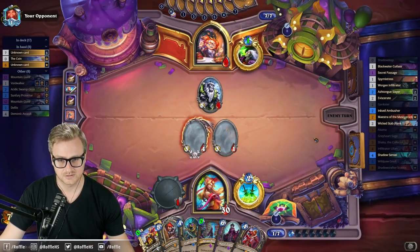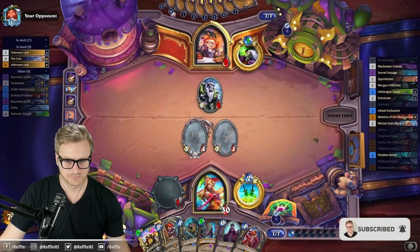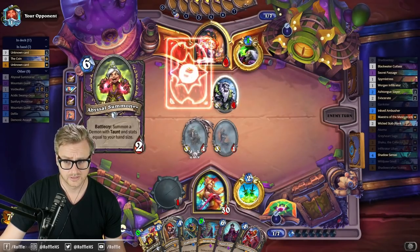They're kind of annoying for their lifesteal spells. Drain Soul, I guess, is the only one, though. The Defile order is wrong, right? They wouldn't have been able to play the Mountain Giant if they used all their mana.